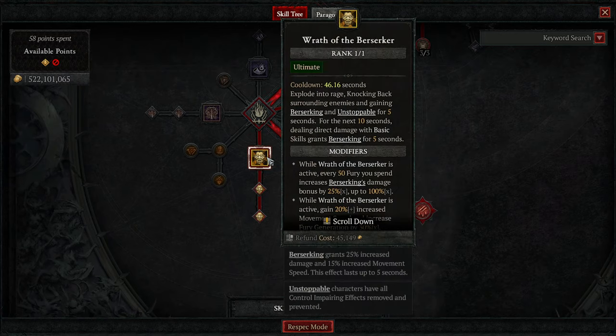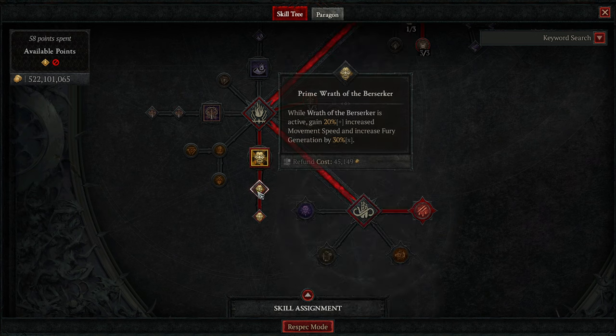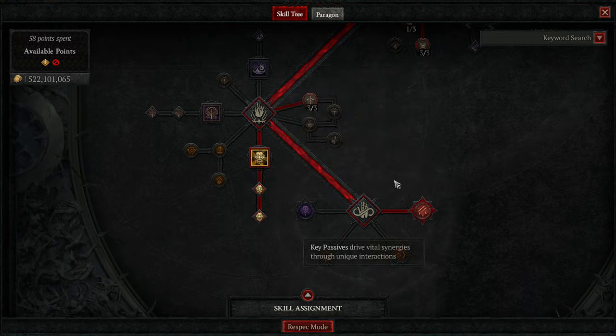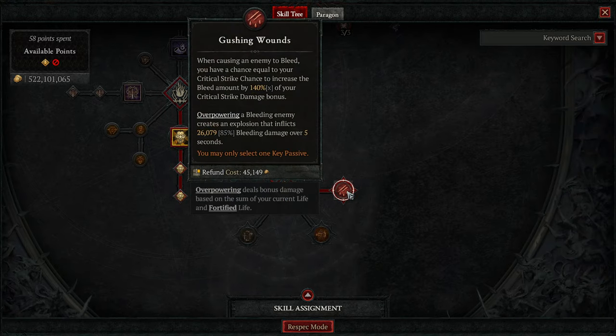We've got Wrath of the Berserker — makes you unstoppable, gives you Berserking, more damage, more movement speed, and more Berserking damage bonus. And then we have Gushing Wounds — this is how we're scaling the damage. When causing an enemy to bleed, you have a chance equal to your critical strike chance, and it increases the bleed amount by 140% of your critical strike bonus. The bleeding enemy generates an explosion that deals damage over 5 seconds. It's amazing.